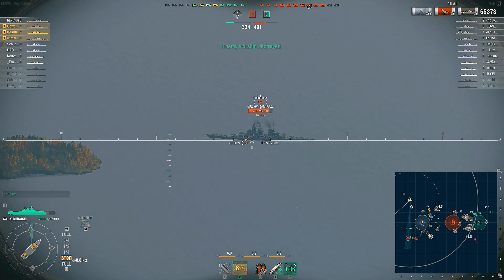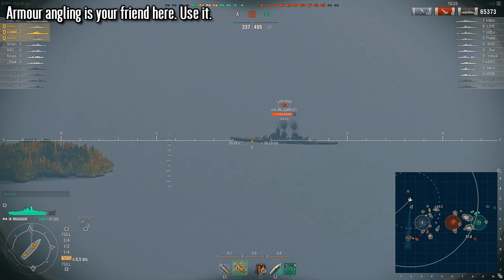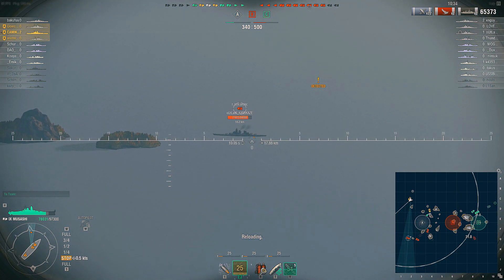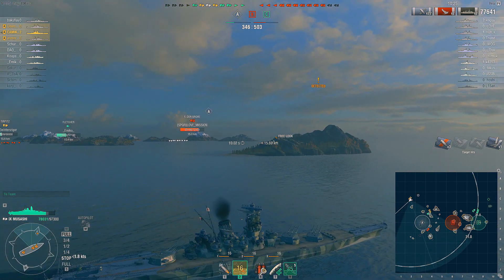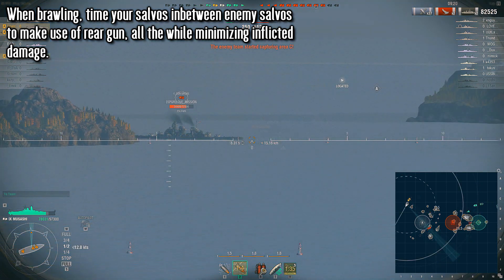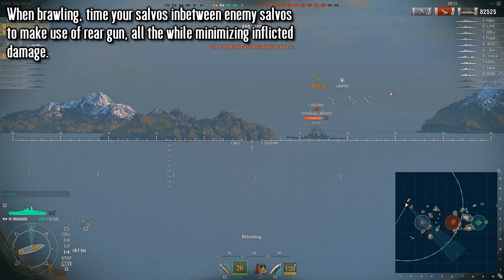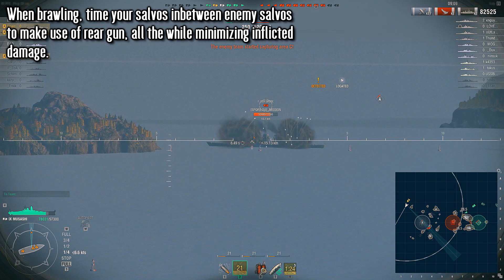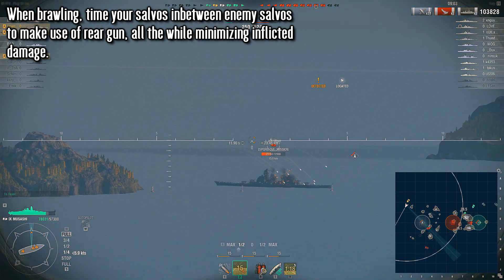When it comes to playstyle, it's really quite simple: play like a Yamato. Focus on angling your armor to maximize your health pool, and don't overextend into situations that see you broadsiding enemy battleships. The Musashi comes with amazing broadside armor, but considering how tall the Musashi's broadside is, it's a very big target which is also very easy to penetrate when an easy shot is presented. If you find yourself knife-fighting enemy battleships, time your salvos between enemy salvos to make the most of your third gun without risking too much damage. The turning circle on the Musashi, while not fantastic overall, is a little bit better than its tier 9 equivalent from the United States.